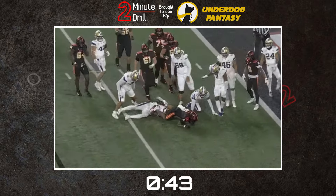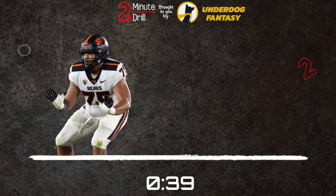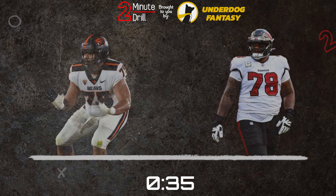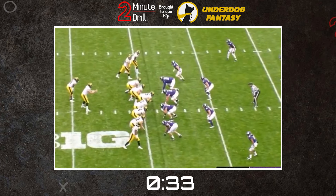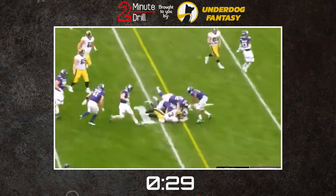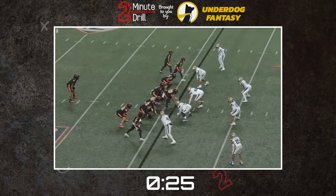Ultimately though, these concerns are very minor compared to other offensive tackle prospects. For a pro comparison, Fuaga reminds me of Tristan Wirfs of the Tampa Bay Buccaneers. Wirfs was another highly anticipated right tackle prospect in a class filled with coveted tackles. Wirfs' run blocking, athleticism, and flexibility at the point of attack ultimately made him a high impact player from day one in the league.